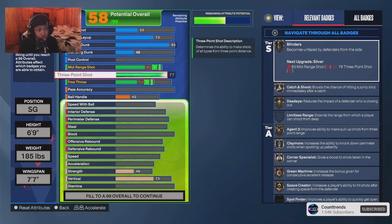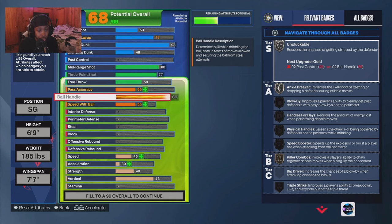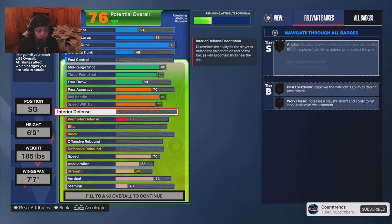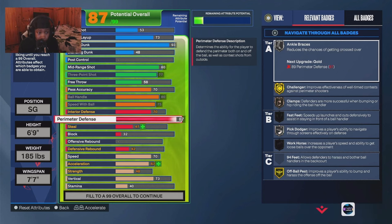I went 77 three-pointer and 80 mid-range — I wish I would have went 83 mid but I made this build early on. I shoot with all silver badges and still be greening. I didn't expect this build to be as good as it is. If you played 2K20, he's literally the 6'9 two-way slashing playmaker from that game. He can play center, has longest wingspan, 70 interior, good perimeter defense.